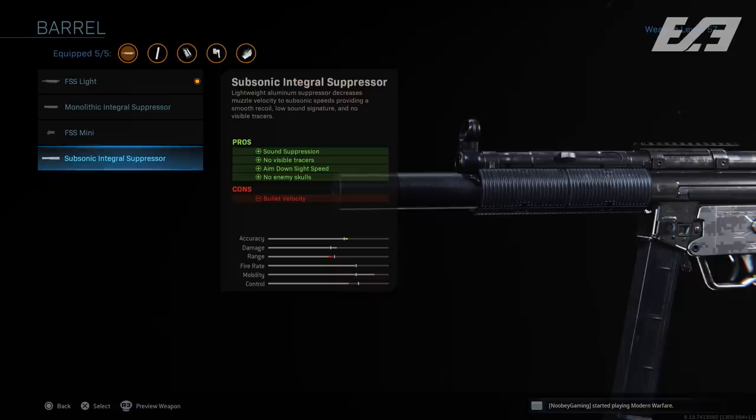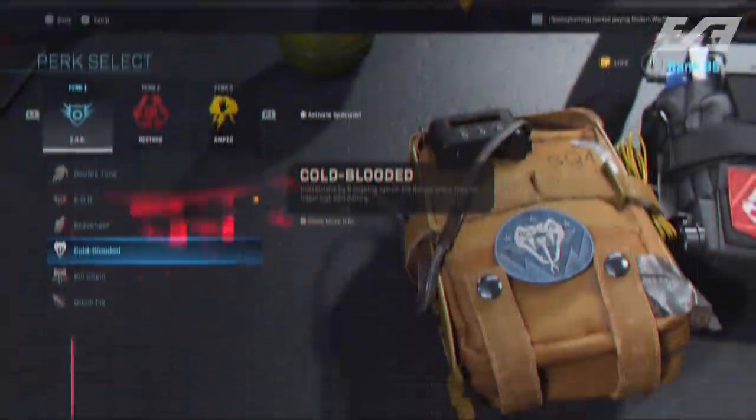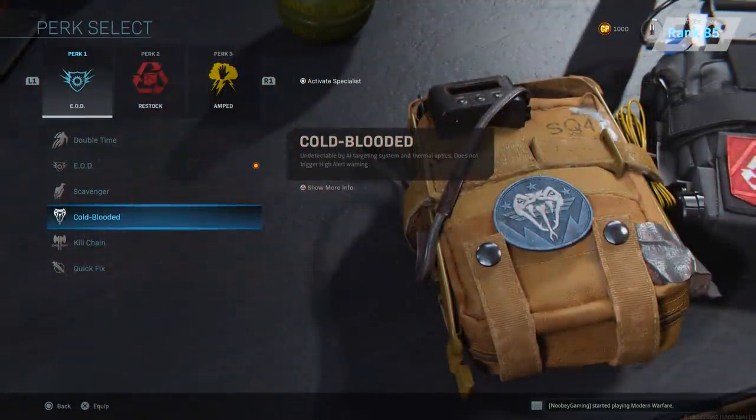The Solo Zero NVG scope received several changes: the zoom was reduced, it was placed further from the model's face obstructing more of the periphery, the color was changed to a dark teal blue making it harder to see while scoped in, and it no longer sees through smoke. Cold-blooded now has its visibility in thermal reduced as well, making it slightly tougher to spot enemies using thermal optics.